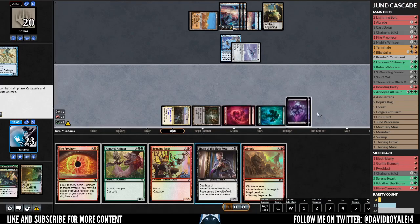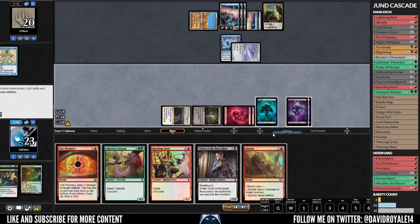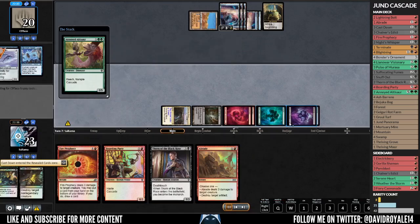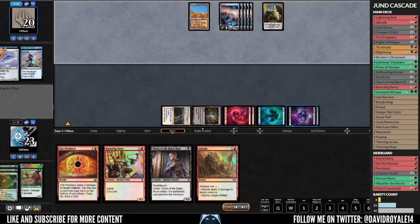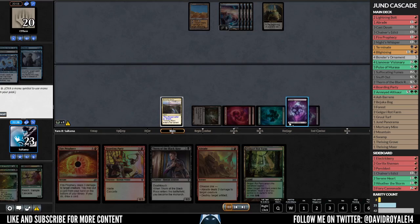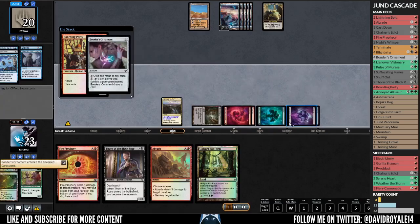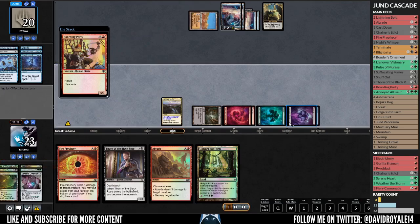No point in using the removal right now. So a bit of casting Boarding Party or Thorn — I don't remember which one I did. My thought process varies from one matchup to another. I decided to go for Altisaur because it was more mana efficient and I was trying to bait a counter anyway. Now Boarding Party into Bonders Ornament — let's see how many counters he has. He probably has all the counters in the world.